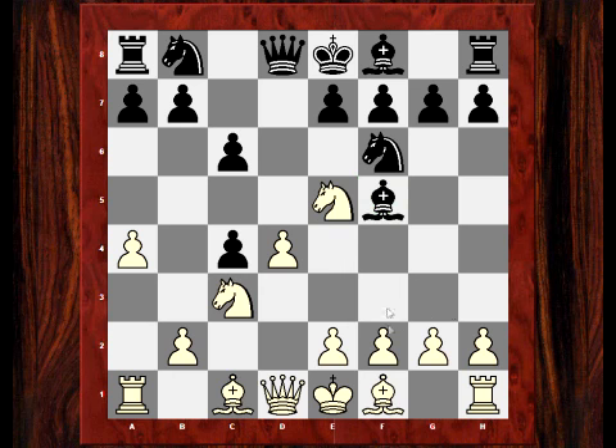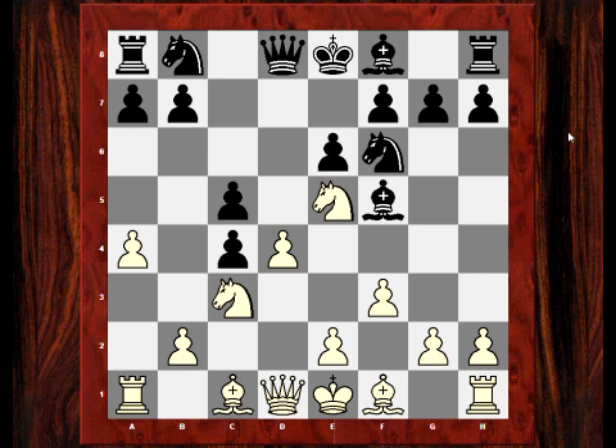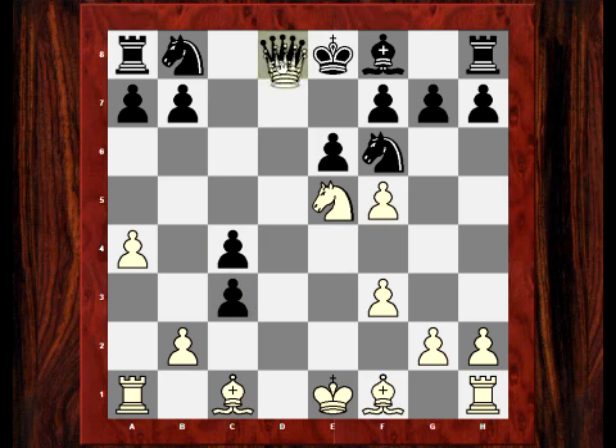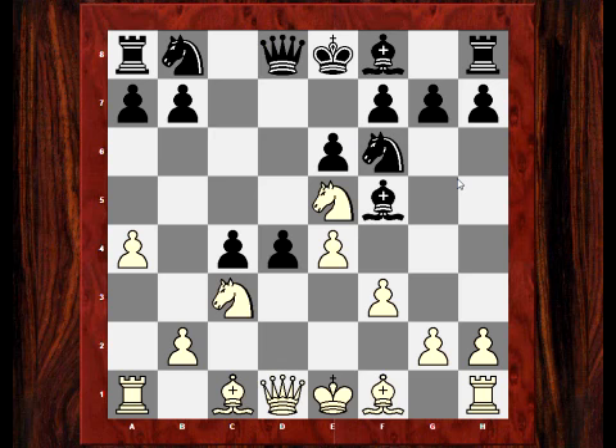Ne5 means the f pawn can now move, giving a pawn chain with f3 and e4. So this bishop is put out of the game. As a downside though, black can now undermine the d4 pawn because the knight has moved off protecting it, making c5 more effective for black. So f3, c5, and now e4. You may be wondering if black can just take this pawn - that would fail miserably because after takes, takes, queen takes d8, and then knight takes f7. That's the tactical reason why white can get away with this.